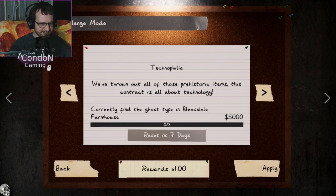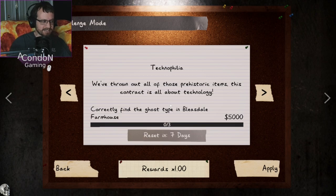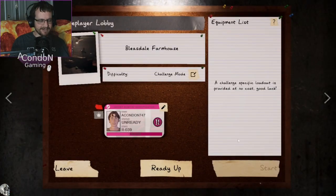Hello, everyone. Welcome back to another Phasmophobia. Another weekly challenge is up. We have Technophilia today. For this week, we've thrown out all those prehistoric items. This contract is all about technology. Correctly find the ghost in Bleasdale Farmhouse. So we have all of the electronic items that they've gotten rid of the last time. And we're going to get right on into it.